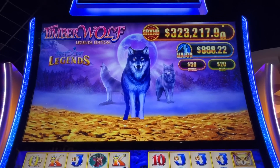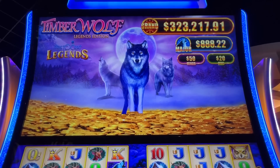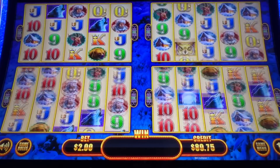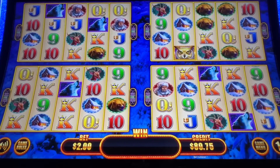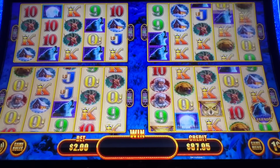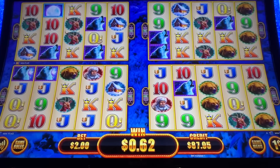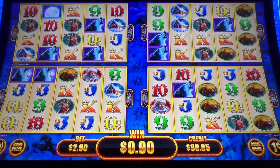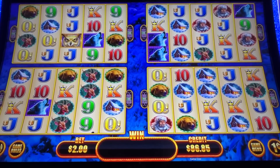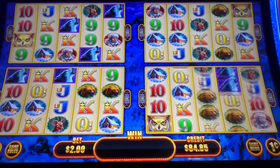So in this version, we do have Progressives up there at the top. You got the Major at $888 — that sounds like a lucky number — and you got a really, really big Grand at $323,000. I believe somebody actually won that here at Soboba. You're playing four reel sets here, like Wonder 4.